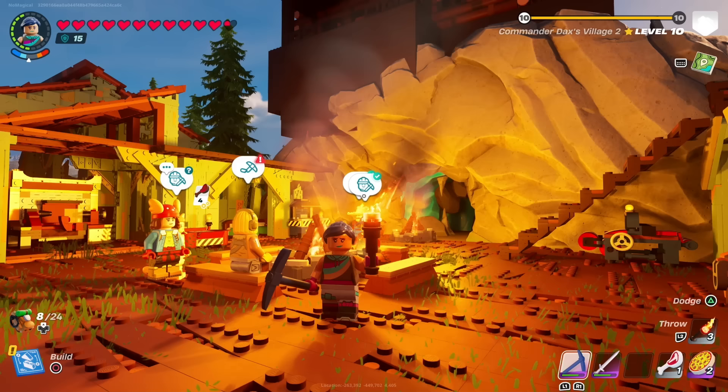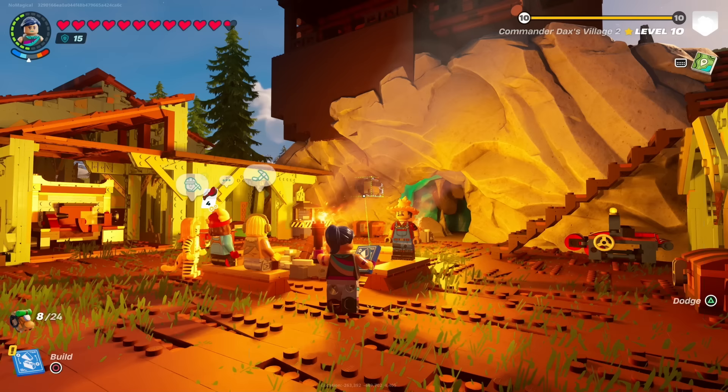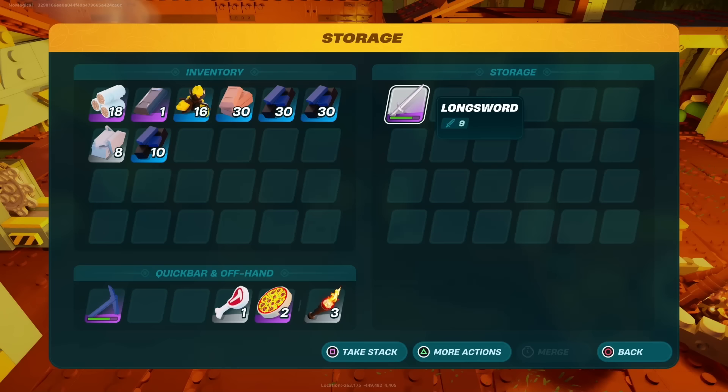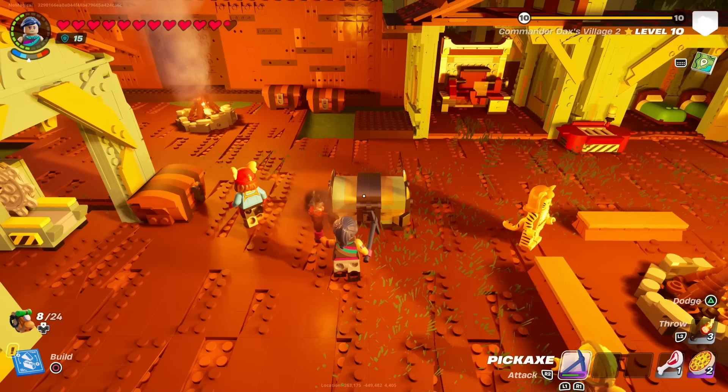Coming in at 5th spot is definitely the most basic, easiest glitch on this list. All you're going to want to do is build a chest — it can be any chest. You're basically just going to want to build a chest and put the weapon in there that you want to fix the durability of. Just a disclaimer: if you have enchantments on your weapon, it will actually take the enchantment off your weapon, so probably farm materials with something with no enchantment so you don't lose that enchantment when you break the chest.